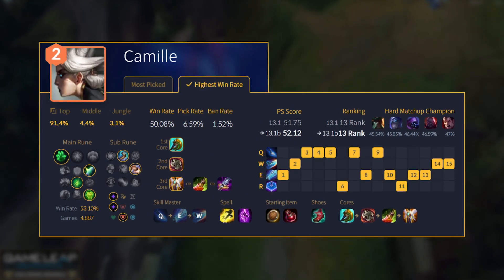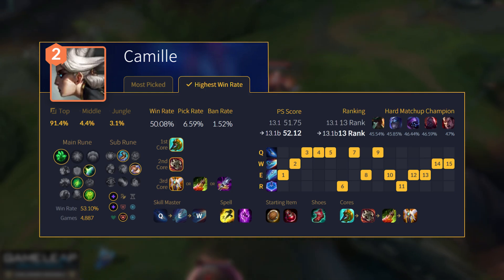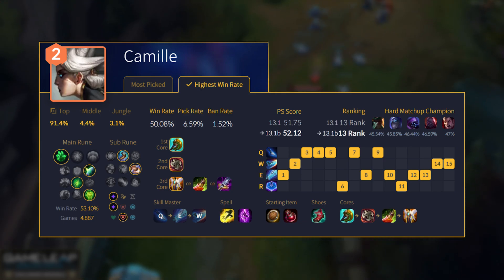Yes, Death's Dance — you're not getting ability haste from it now, but you're getting 40 ability haste from Divine Sunderer and Ravenous Hydra combined. So you don't really have to worry about that — that box is already checked.